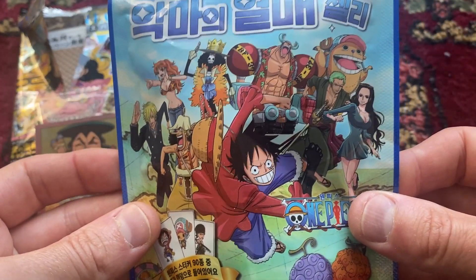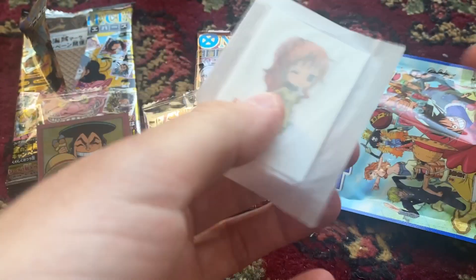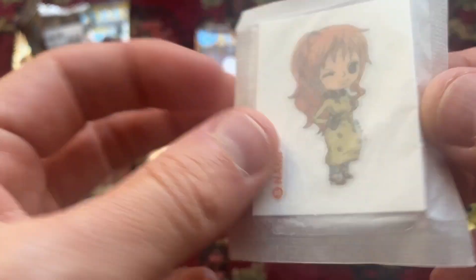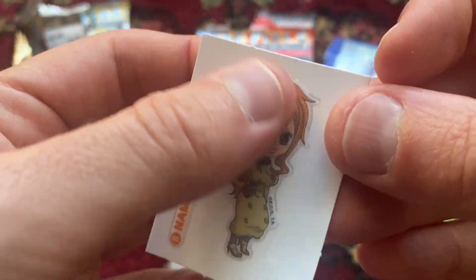Now I'm very curious to try this, because they don't sell this in Japan. This was from Korea when I went there for a couple of days. I want to see what these gummies look like and what they taste like. We can see the sticker inside — let's look at the sticker first. Oh, it's Nami, in like a jacket, not a kimono. I guess it's not from the most recent arc. It's in this papery protective packet, I guess because the gummies are very jelly-like. Kind of reminds me of the stickers that come with Pokemon bread here in Japan.